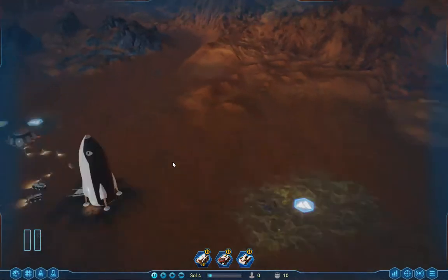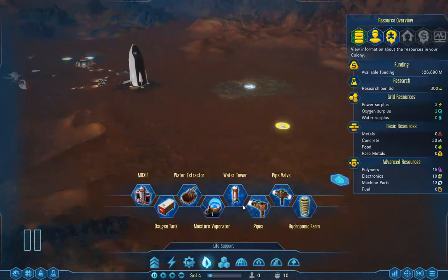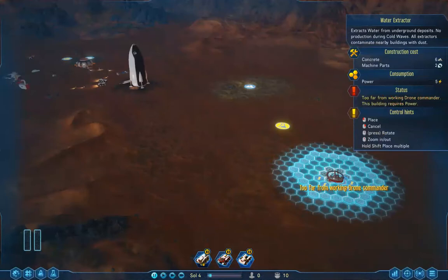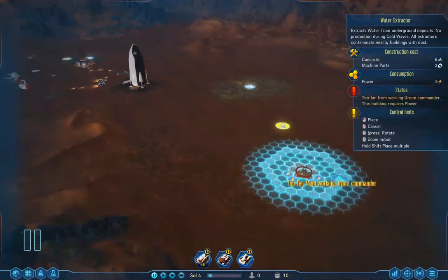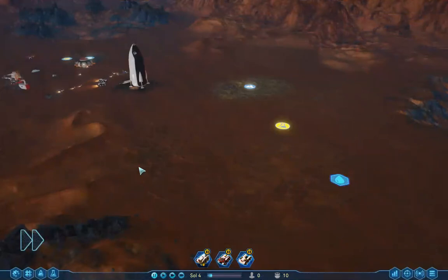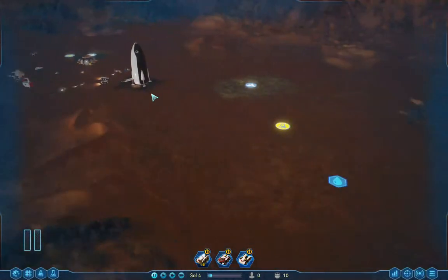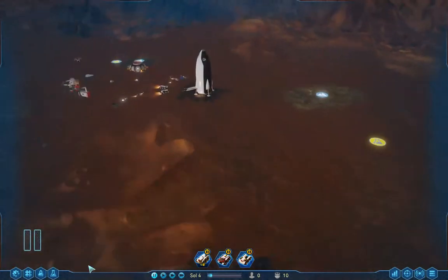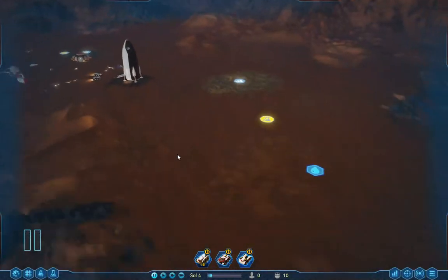This is why I wanted to show you guys my videos — this is classic me. I create a game where it says 'too far from working drone commander,' and I can't even get it on the edge. I have no idea how to solve that problem. I don't think I have water over here. I should have landed my rocket ship somewhere in here. When you land your rocket ship, it has an outer blue ring — I thought I checked everything, but apparently I didn't.